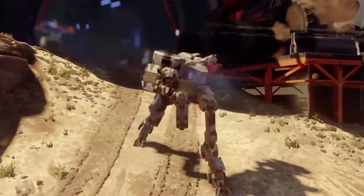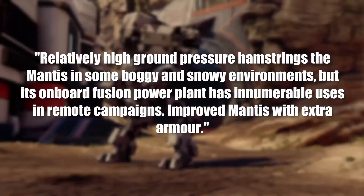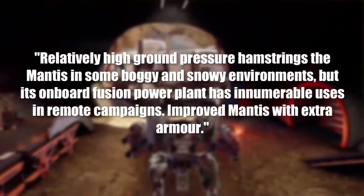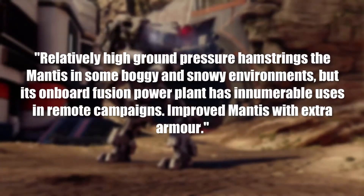And we'll not only be seeing knives shoved into people's heads, but we'll also be seeing the new Mantis variant known as the Tundra Mantis. Here's just a brief description of what Halo Waypoint has to say about this new vehicle: relatively high ground pressure hamstrings the Mantis in some boggy and snowy environments, but its onboard fusion power plant has innumerable uses in remote campaigns. Not only that, but they've improved the Mantis with extra armour as well. So it sounds like the Mantis has had a bit of a buff within this variant.